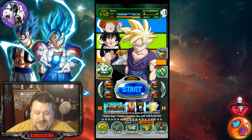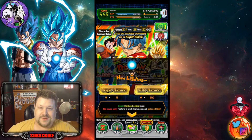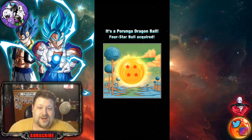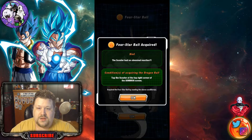What they want you to do to trigger that Dragon Ball is you literally have to go up here and hit this — that is all you do. Get the four-star Dragon Ball acquired, and the answer is tap the scouter at the top right corner of a summon screen.